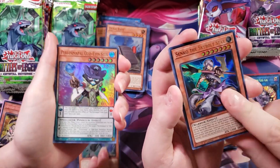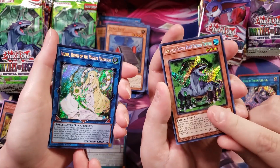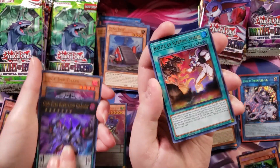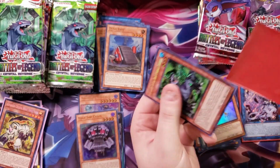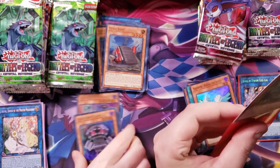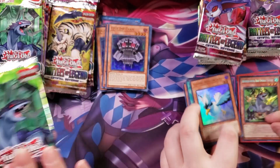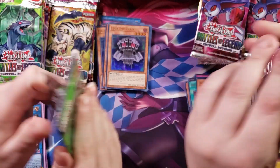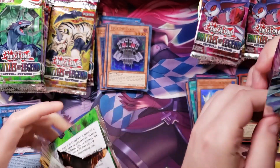Pebble. Skybolt. I got Emerald Tortoise! Finally! I finally got one. Tortoise — she's my first one. I will point out, something funny about me opening these boxes: sometimes I'll call them Turtle, sometimes I'll call them Tortoise. He's one of the two. The Emerald one.